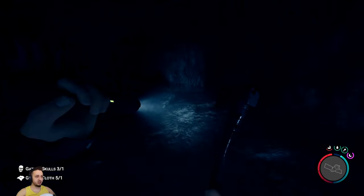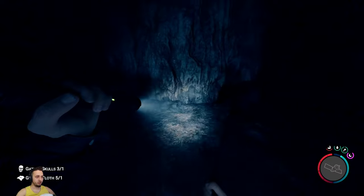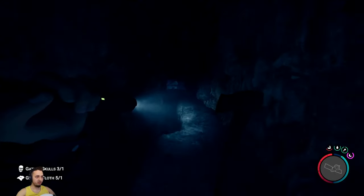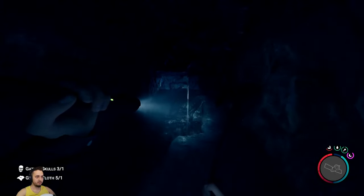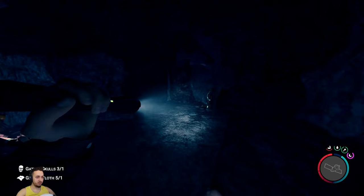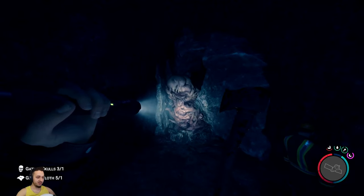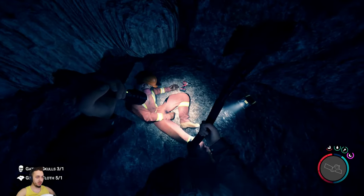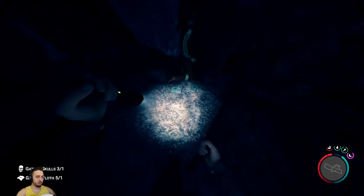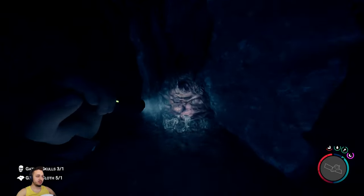I noticed they changed up the animations and the way you hold things - for example with the spear, when you're looking in a certain direction you'll aim it better, making it easier to hit things on the ground versus in the air in front of you. There's another dead man over here. Oh yeah - there's the thing I was talking about. That is terrifying. We're going to loot this guy. There are timed bombs - bad we can't take his gear.